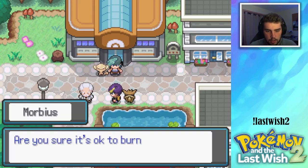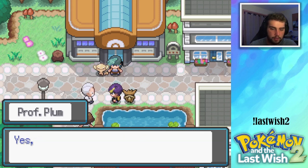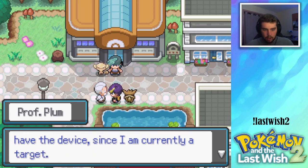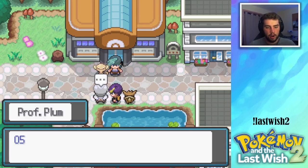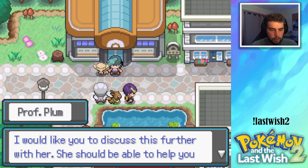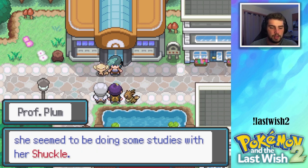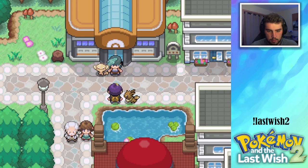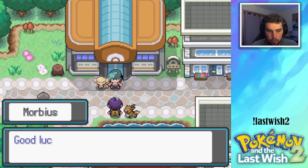With Felicity's help, we were able to create this device — a form device! It changes the form of specific Pokemon. Professor Plum made this prototype based on Jirachi — it's capable of manipulating some Pokemon's forms. Jirachi's awakening gave me the idea to make it, and it's also possibly what this lady is after. It's not safe to walk around with the blueprints for it — if she gets her hands on it and reawakens Jirachi, or uses it on Deoxys, who knows what could happen? Are you sure it's okay to burn the blueprints? I think it's much safer for you to have the device since I'm currently a target. O5, have you caught up with Professor Apricot lately? I would like you to discuss this further with her — she should be able to help you protect that device. I think I just spotted her in Route 9. I'm headed back to my research facility in Merlow City.